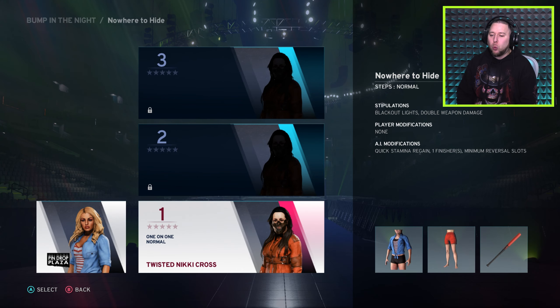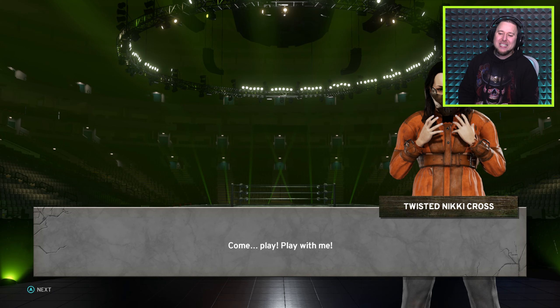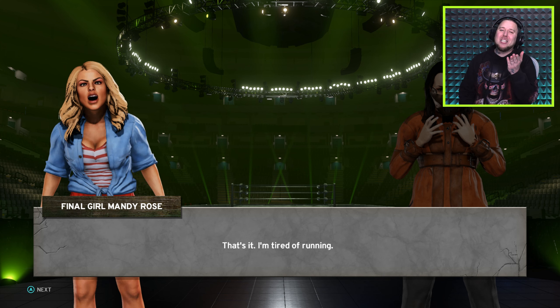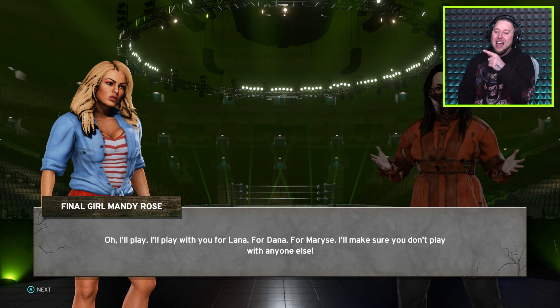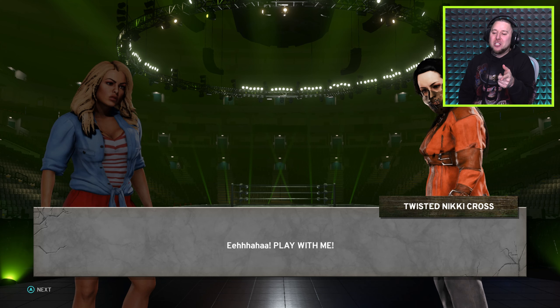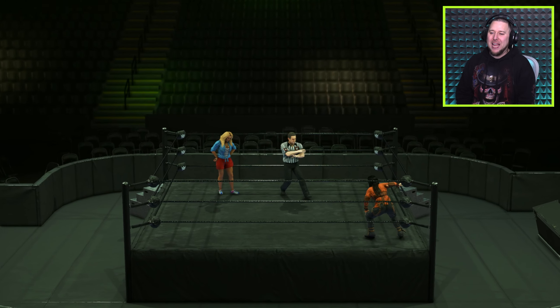The first opponent we have to face is Twisted Nikki Cross. We basically get her clothes and attire — they don't really look that great to be honest. The special conditions are lights out, double weapon damage, double weapon damage. This is what happened in the last one too. I'm tired of running. We were Twisted Nikki first; now this is probably showing you Mandy Rose's side of the story.